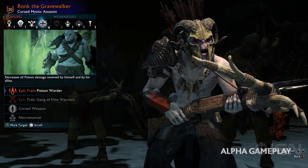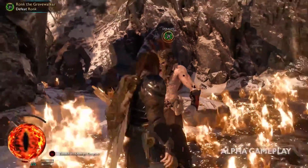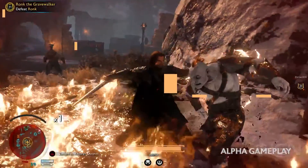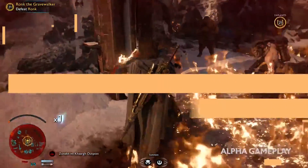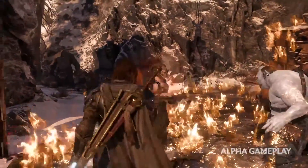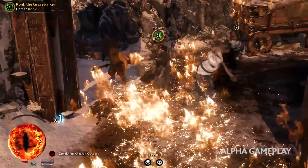If it's not clear, the minimap UI in the bottom left has been replaced with a giant flaming Eye of Sauron. I thought Talion had been grabbed the same way he was grabbed in the gameplay reveal, but at the very beginning of the video we actually see the Ronk fight going on and the minimap is still there. So what changes? Simple — Ronk got enraged, triggering the curse effect on the minimap.